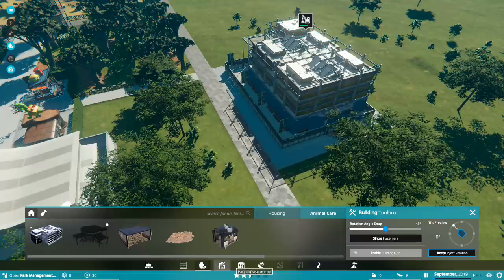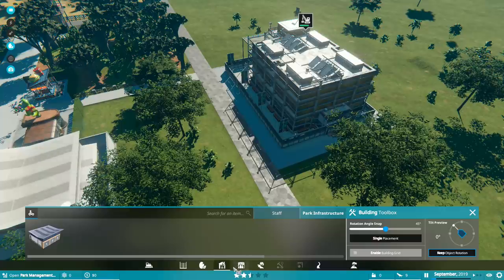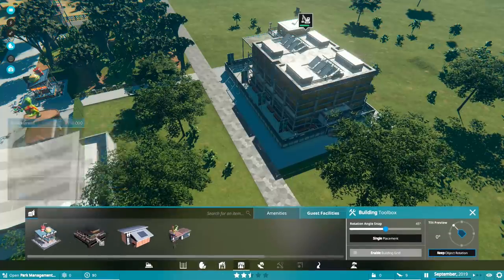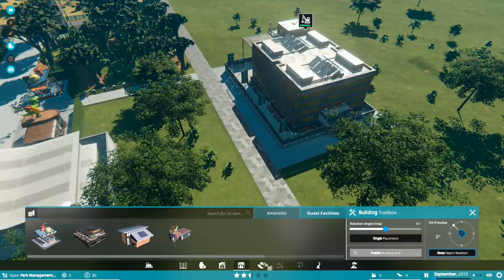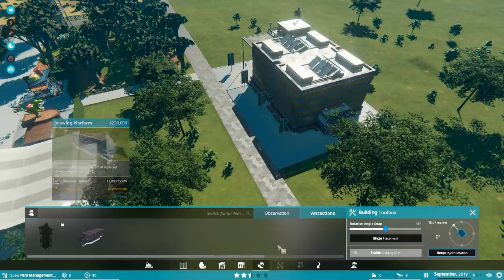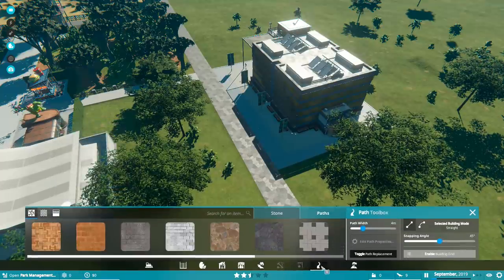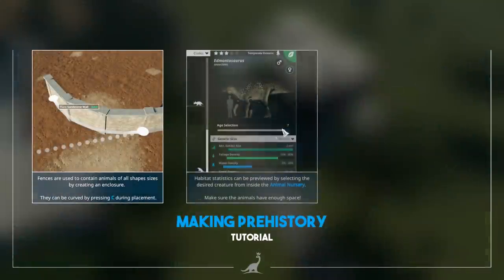I'm just very excited about hedges and cobblestone — very British looking one there. So that's animal care. We've got feeders in there, we've got power, a vehicle depot, some guest buildings — restrooms, gift shop, all the four we've seen already. Amenities, observation — we don't have the tower but we do have the platform — and we've got paths and terraforming.